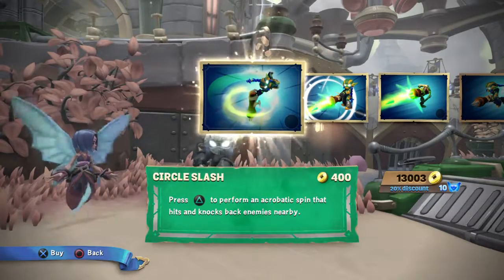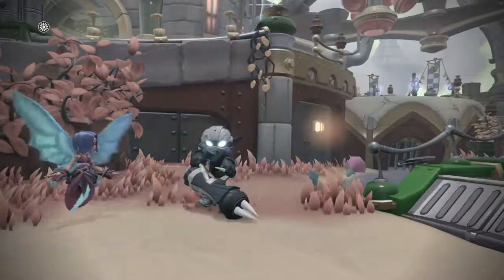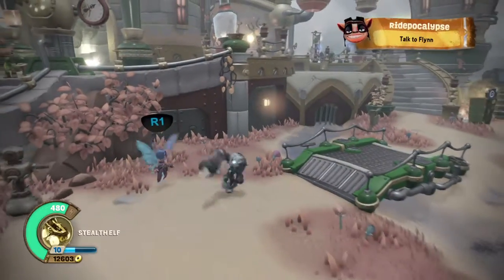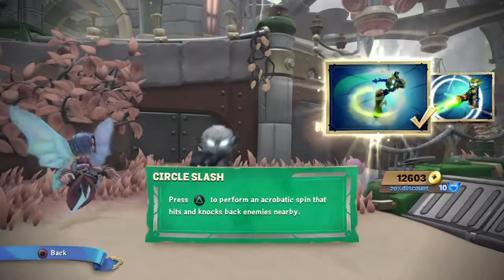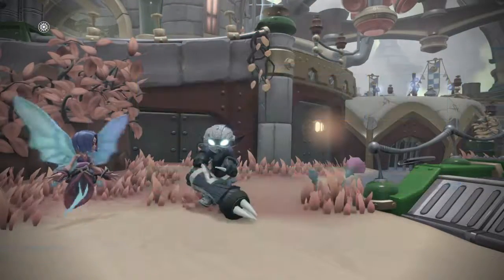Press triangle to perform an acrobatic spin that hits and knocks back enemies. I will show you really quick — there it is. It does look really cool. The dagger deals more damage — typical base upgrade stuff.